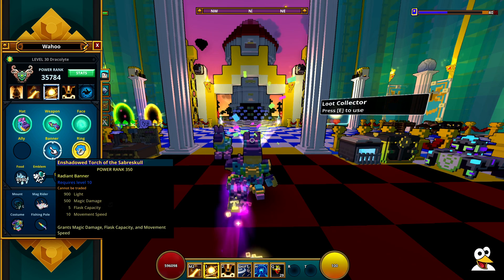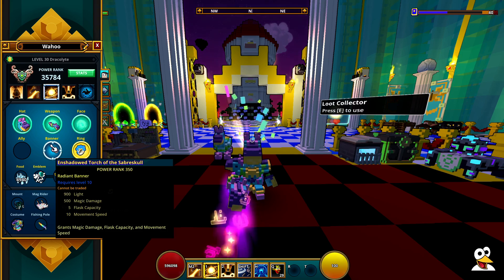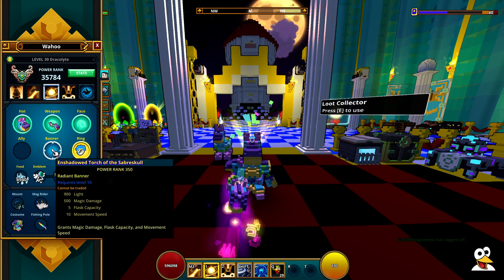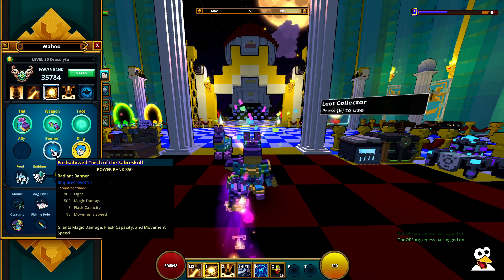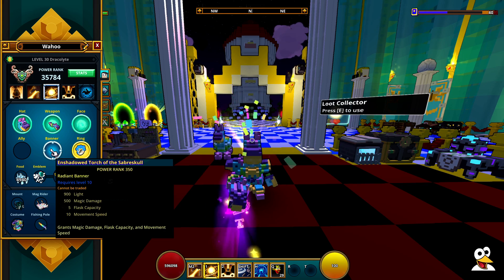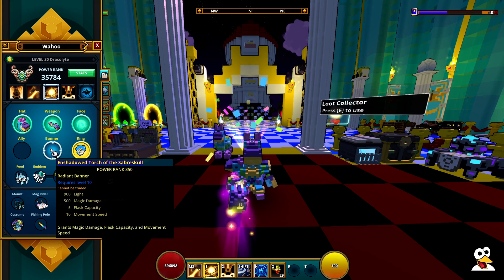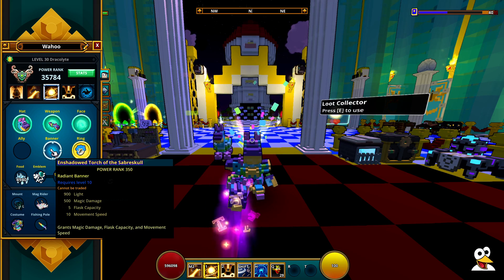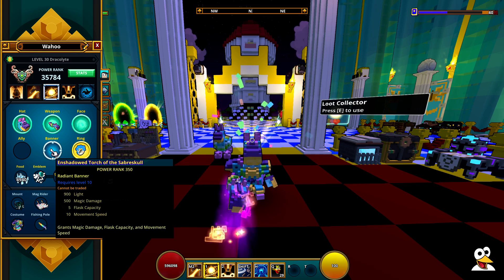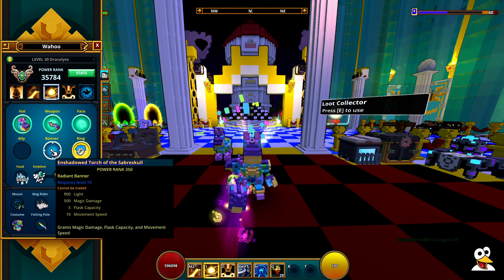It's the first thing you basically meet. There's also an upgrade part of that workbench where you can upgrade your torch to get some magic damage, flask capacity, and movement speed. You can loot collect it to reset it if you want physical damage instead — it will take the materials back. But you are going to keep the 875 light on the torch base, and when you upgrade it, it gets to 900. The temporary ones you can craft there are pretty good as well if you don't have a permanent one — they can also give you up to 900 light.